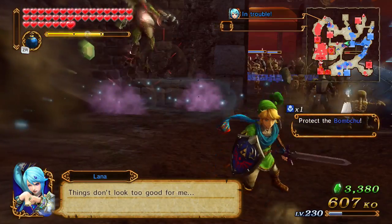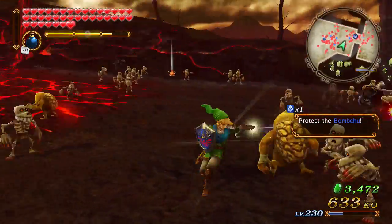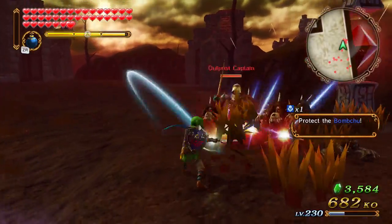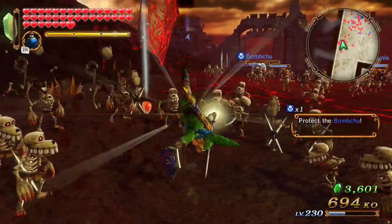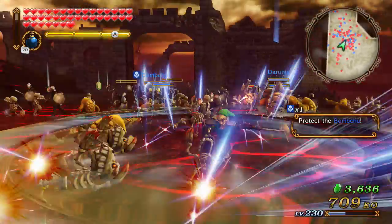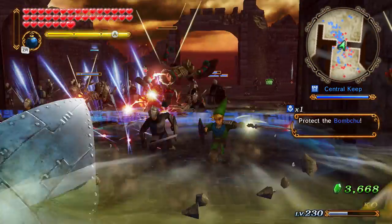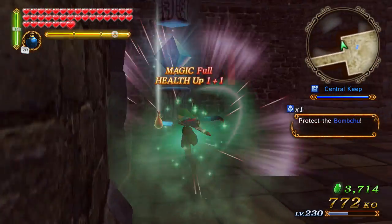Lana, there's not even a dragon there anymore - what's the problem? Aren't you a sorceress? Are you supposed to be powerful? It could help if I killed this outpost captain. I think I might just make this one video, because I've done like half of the objectives. As soon as the Bomb Chu reaches the thing, we're pretty much done. Why isn't it moving? Oh, now it's on the move - thanks, Bomb Chu.